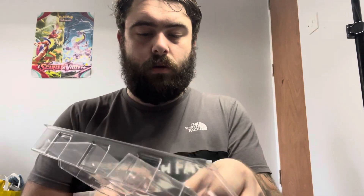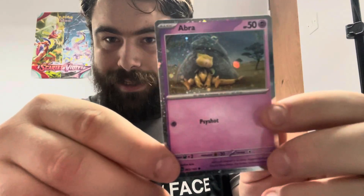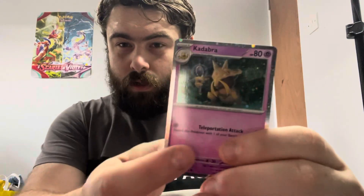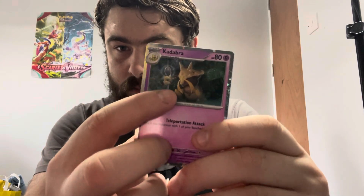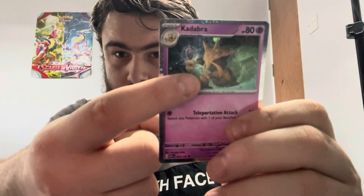I don't think the Kadabra and the Abra are promos. The Alakazam EX is a beautiful card — you can even see the swirl, I think there are two swirls. You can definitely see that main swirl at the top. Are these part of the normal set, or do you need to leave a space in your binder for these? I don't think the normal set has the galaxy foil on them. The Kadabra also has a swirl, though it's a lot harder to see — it's right under the arm.